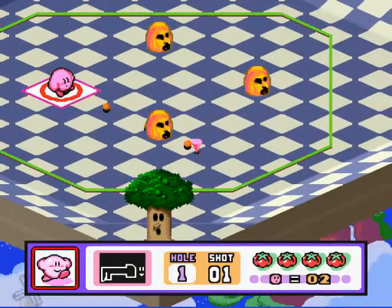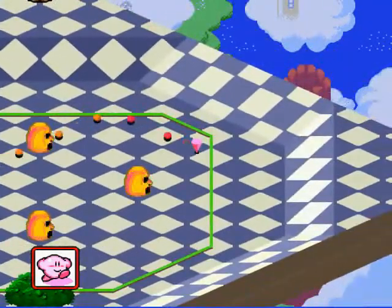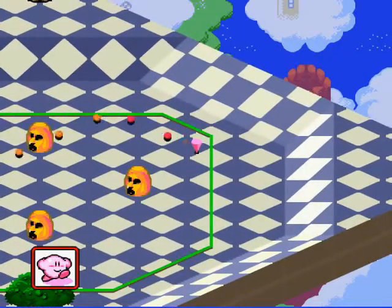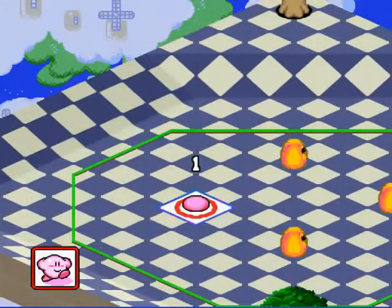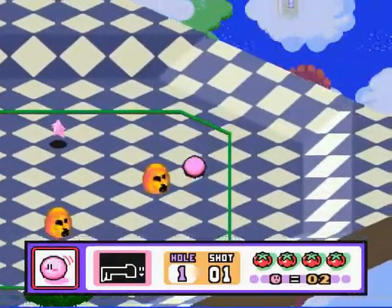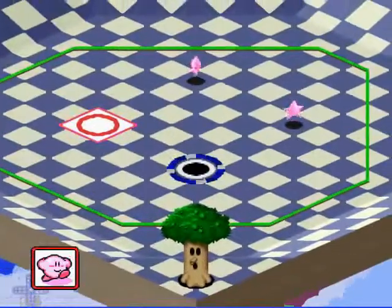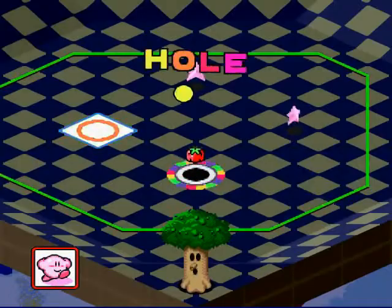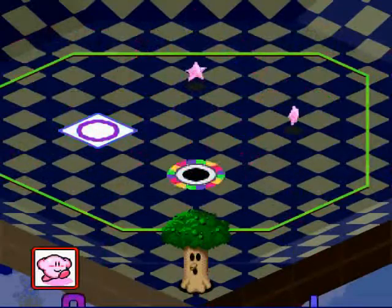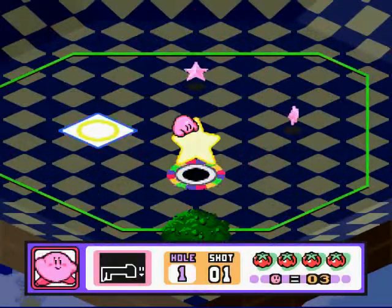This is our first course — first hole, I guess. The object of the game? Well, maybe it's better if I just show you. That should be good. Am I gonna make it? Ah yes, roll zone. Great. And that's basically the gist of how you play this game. You get a 1-up if you get a hole-in-one. I love it.